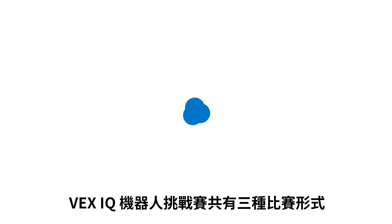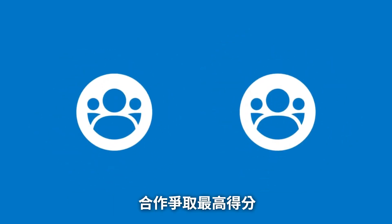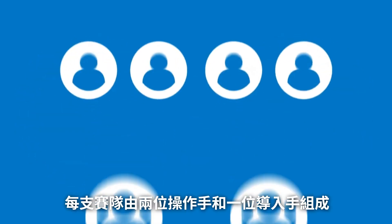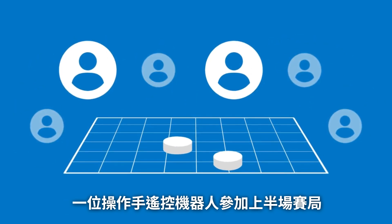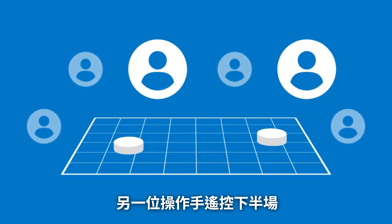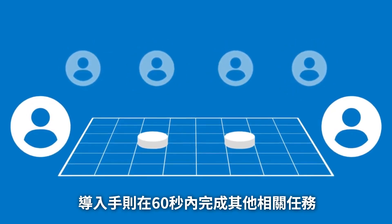There are three ways to play in the VEX IQ Robotics Competition. First, two teams will collaborate in 60-second teamwork challenge matches, working together to maximize their collective score. Each of these teams consists of two drivers and one loader. One driver will operate the robot for the first half of the match, the other driver will operate it for the second half, and the loader will perform their task for the full 60 seconds.